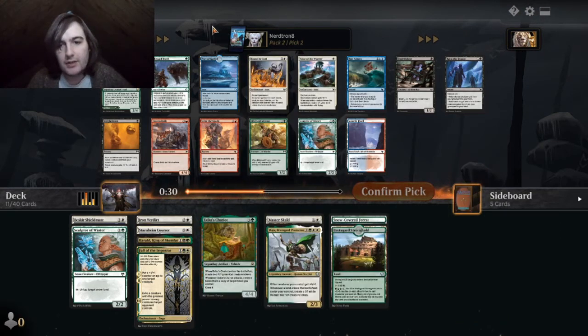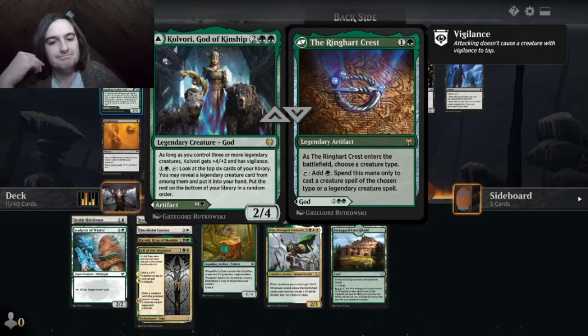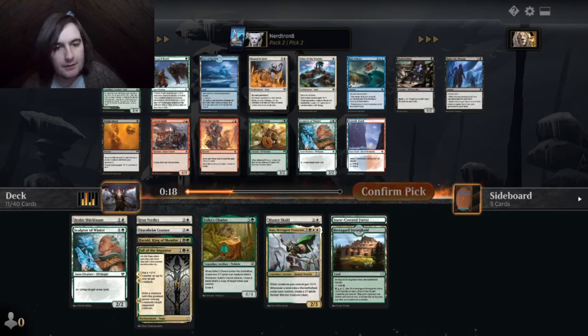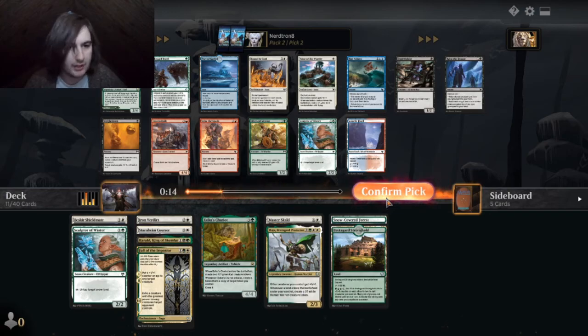We actually have a lot of legendaries for this thing. Backside — as the Ringheart Crest enters the battlefield, choose a creature type, add green. This is very sketch, but this is a god and I want to play with a god, okay? No one talk to me about how it's bad. I know it's bad.